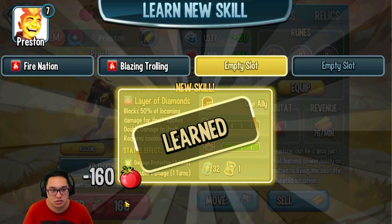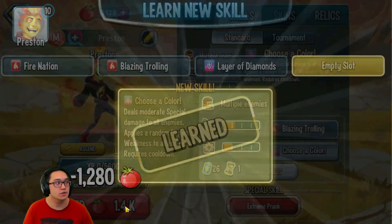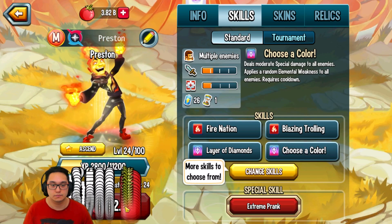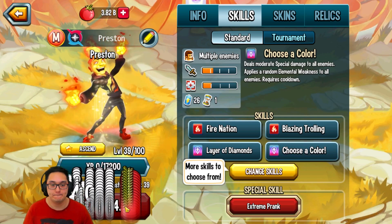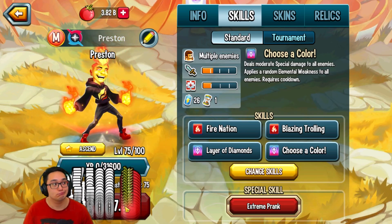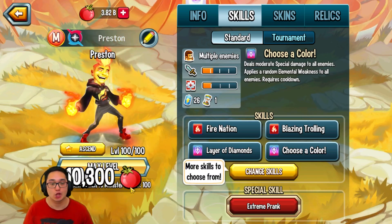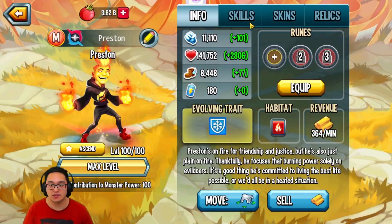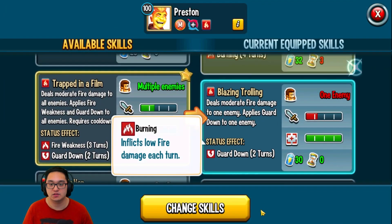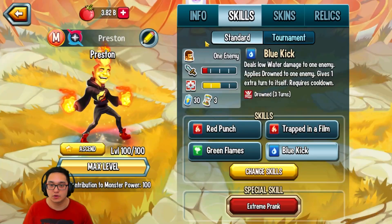Let's go to 100. All right, it is level 100 now. Look at the stats, and then let's see if we can change it up. Oh, gives extra turn — there you go. It does damage. Preston is a damage type.